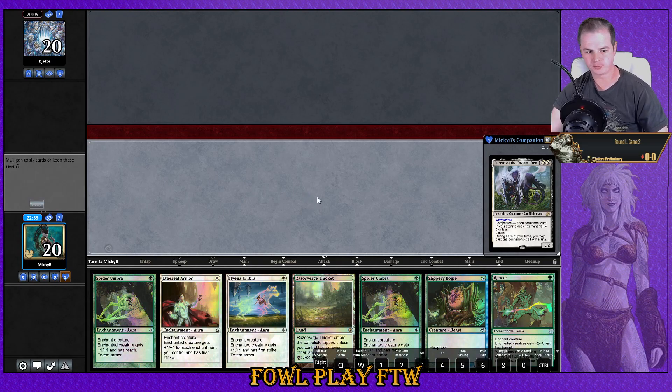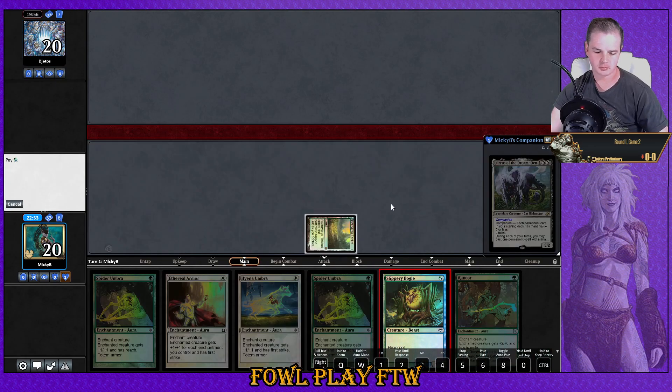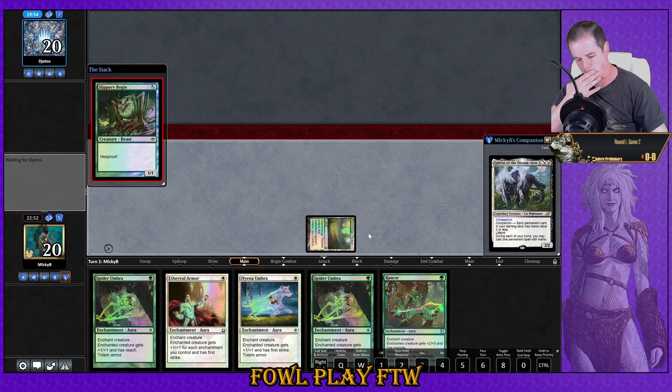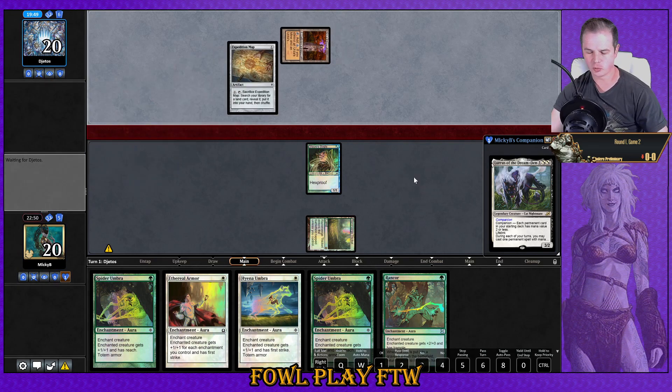We've got a one-lander — we're going to keep it. The auras are insane. Hopefully we have a fast clock and hit our opponent hard. Landing a land drop would be nice, but really this game we need to dodge Chalice. I don't think we win this game if our opponent plays Chalice on one.